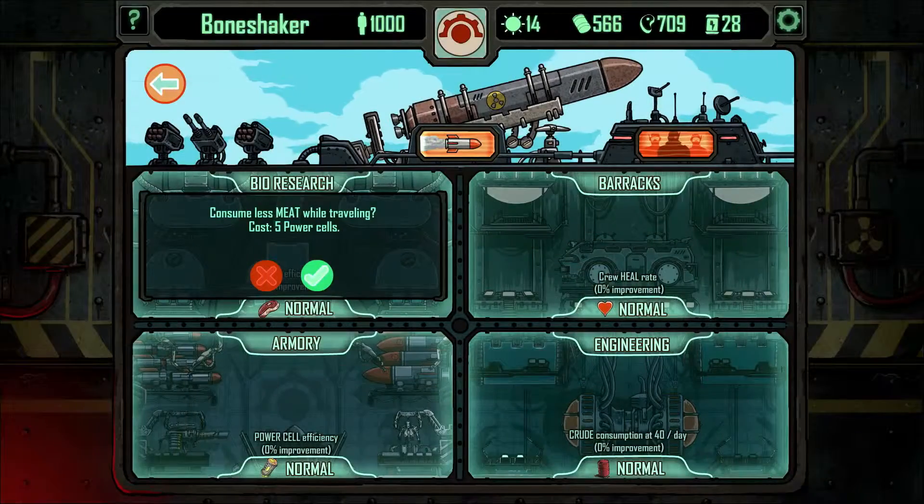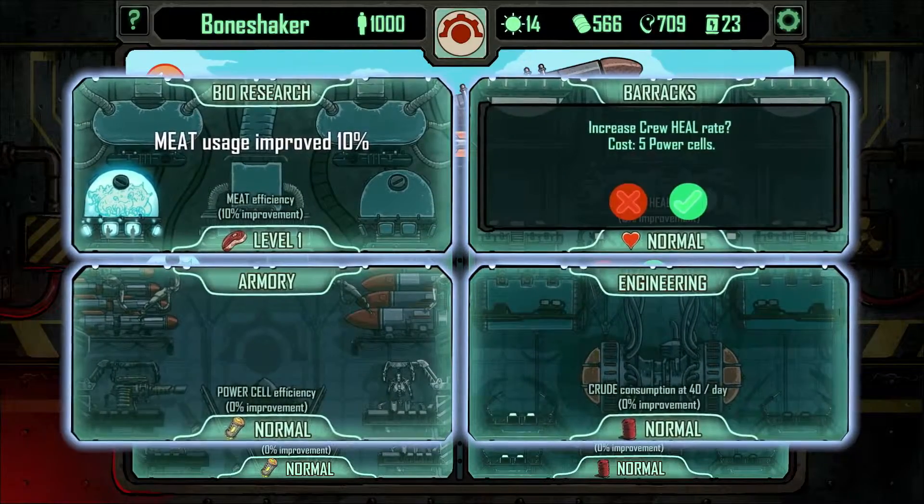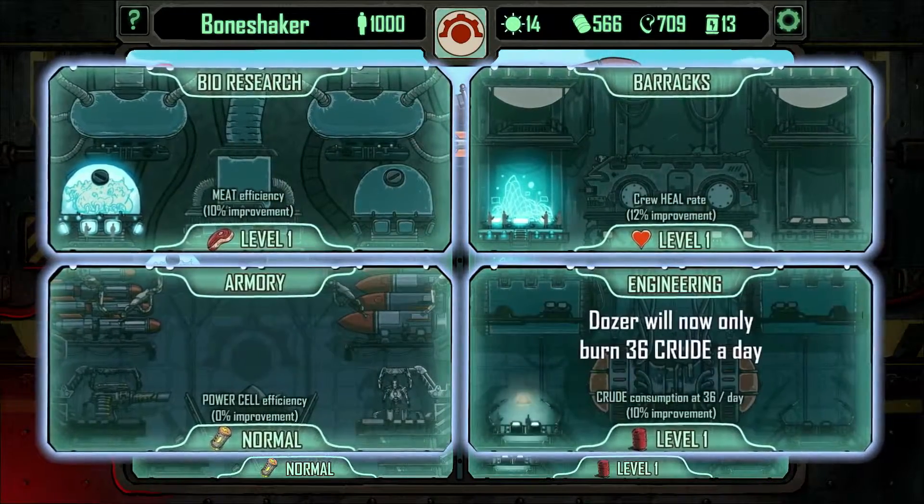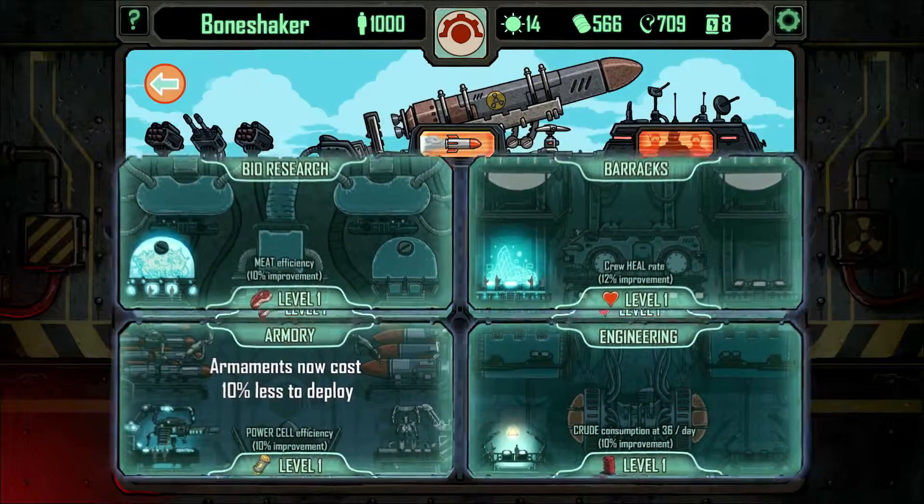Deep within your dozer, you'll find four research rooms, designed and constructed to allow for upgrades to its performance. Crewed mileage, meat consumption, crew recovery, and weapon deployment can all be improved.